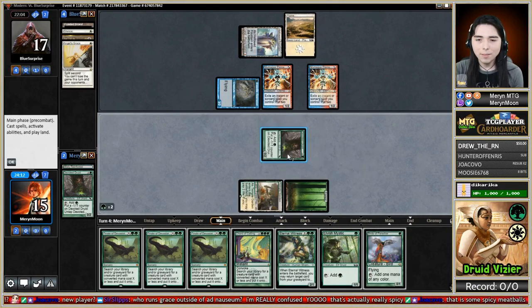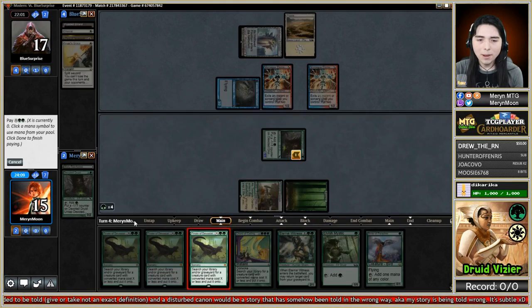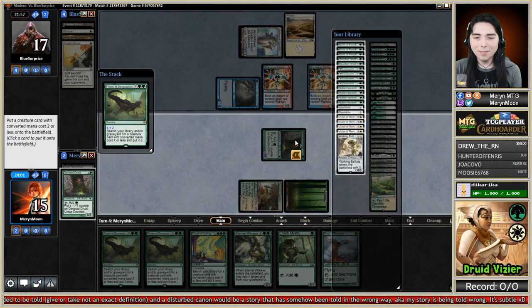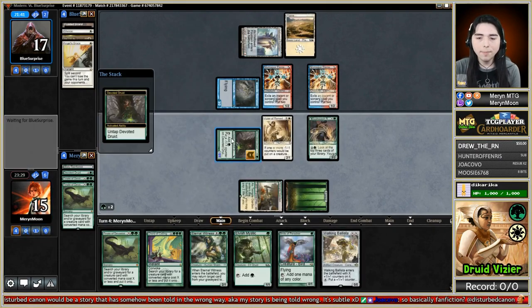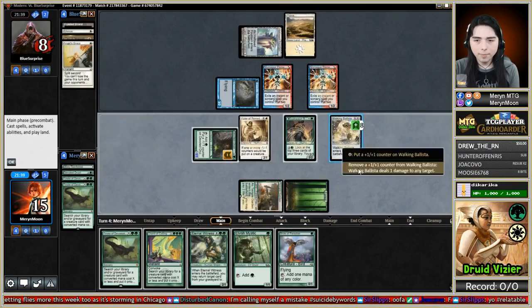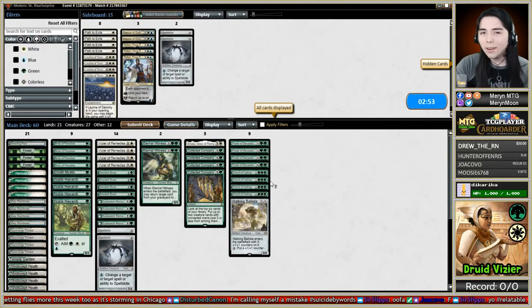Let's do it! I will Finale of Devastation for two - let's go grab a Vizier! Opponent did not concede and made us play through it. On the sideboarding, we're probably going to bring in Teferi because they have Silence, Angel's Grace, Pact of Negation and such.